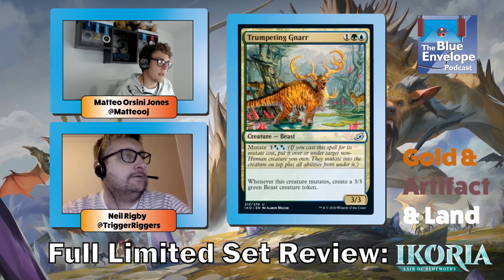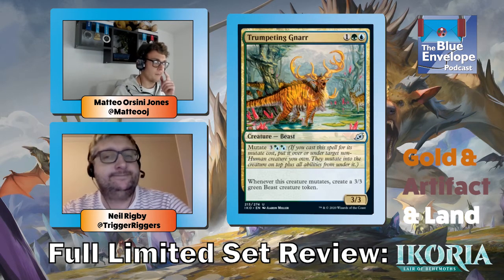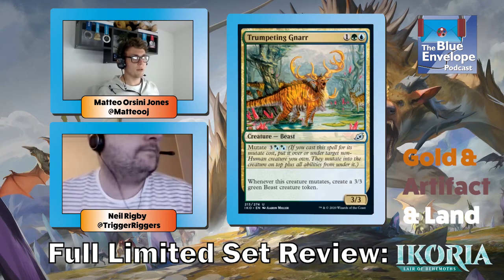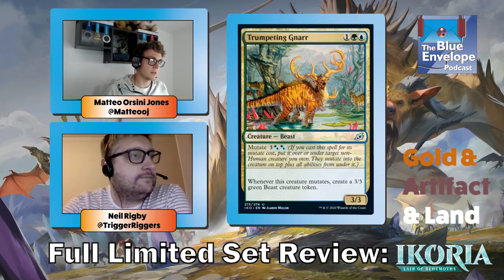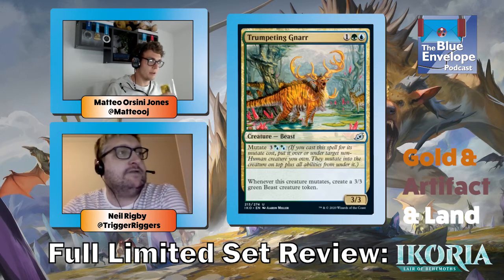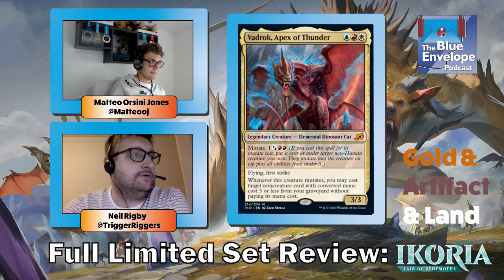Trumpeting Gnarr — three mana three-three as a base, already good. It's better to mutate onto it than to put it on something else, because every time you mutate onto it you get a three-three-three token, whereas if you mutate it onto something you just spend five mana for a three-three. In your blue-green deck play it on turn three and laugh when you start mutating onto it every turn — put a Migratory Greathorn on it next turn, get a land, get a three-three.